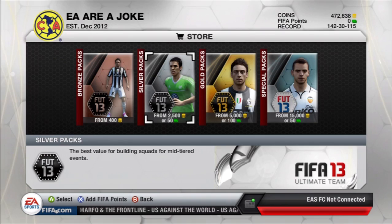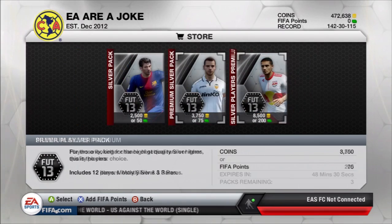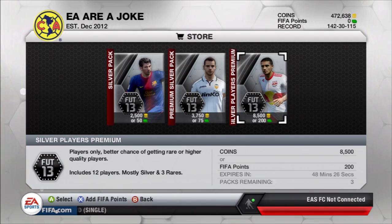It's CapGunTom here and I am going to be doing a bit of a pack opening today. InformLukaku is in packs currently. This is a happy hour and there is a special pack on the market. It's 8,500 coins, it's a silver players premium pack — all silver players, or mostly silver players, which doesn't sound brilliant,